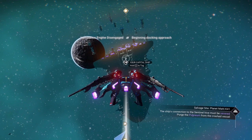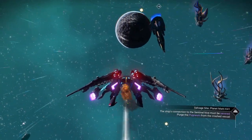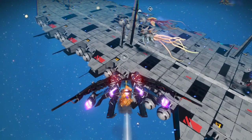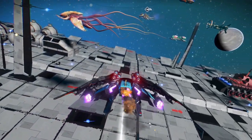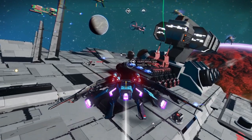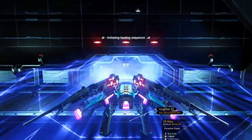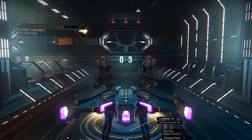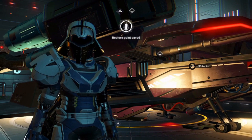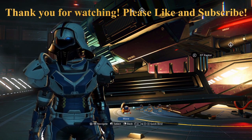As we approach our capital ship, I hope you've enjoyed this video. This capital ship is something you can acquire on your own at any time, and frigates that go with them are available to acquire in your travels. Thank you all for watching. If you have any questions or comments, please feel free to leave them in the comments section — I usually respond to questions. Please hit that like button, and if you haven't subscribed, there are more videos to come and a couple hundred already out there. This is Elan Paul signing off — take care, everybody, and see you in the next video.